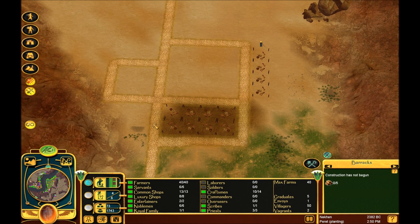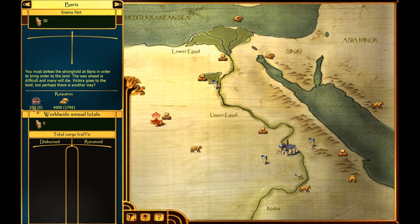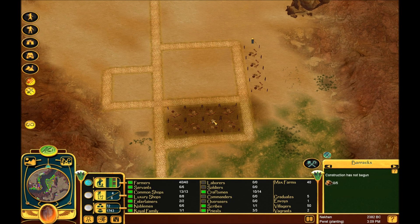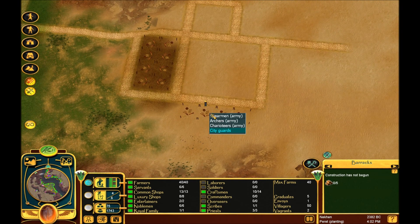So these eight right here are going to be spearmen, because we need these military guys so that we can actually go ahead and do this siege right here - the Siege of Baris. As you can see, it requires only 20 spearmen, but I like to have a little bit more plus some archers. We could assault the Fort of Baris, but it requires 200 guys and 4,000 food - not really an investment I want to make. So we want these eight to be spearmen.